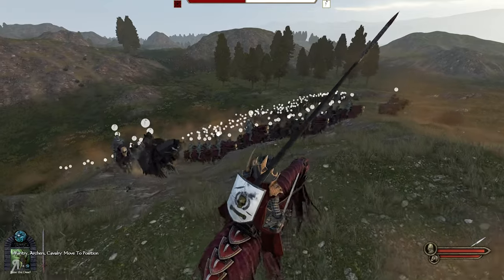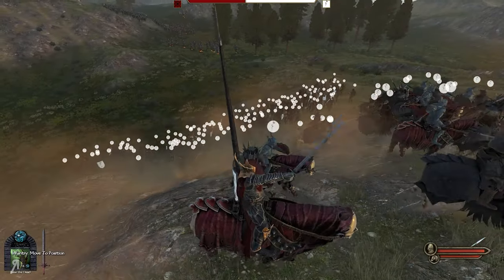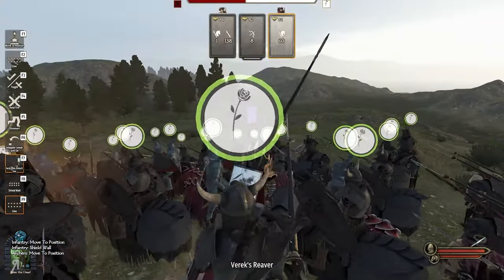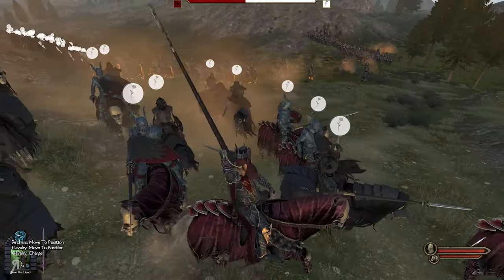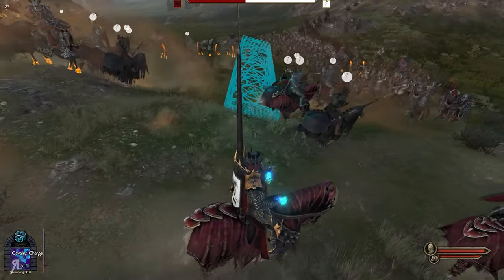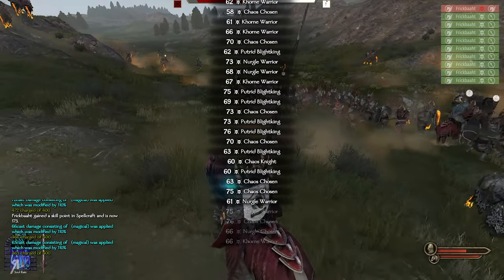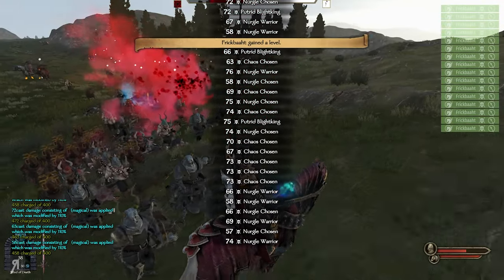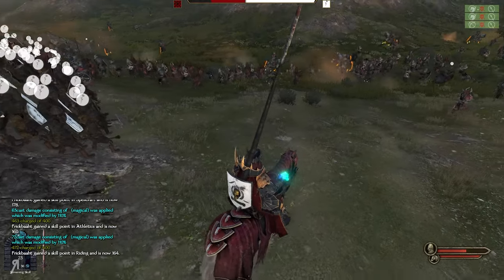This could be extremely powerful for experience and renown gain. The majority of enemies coming towards us are cavalry, so I'll put my guys into shield wall formation. I have eight archers which is almost pointless. Moving cavalry to the side. Now I need screaming skull - let's go for it. That was pretty good. Can I do Wind of Death as well? Yes!